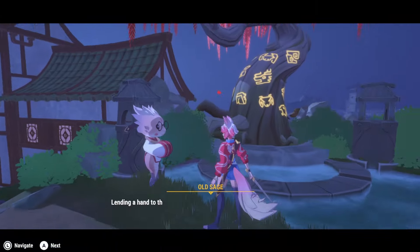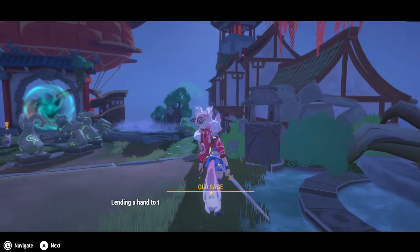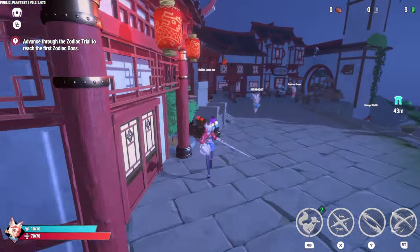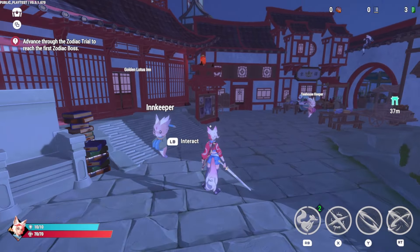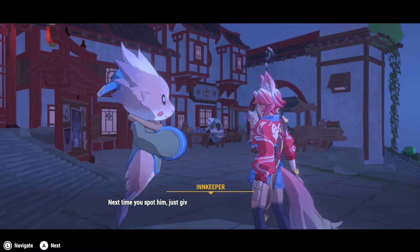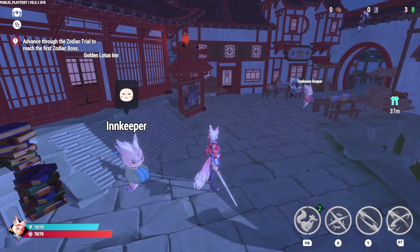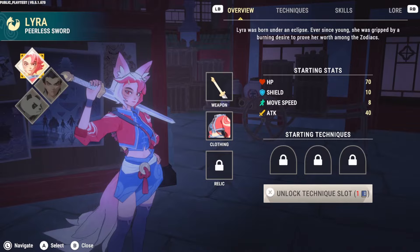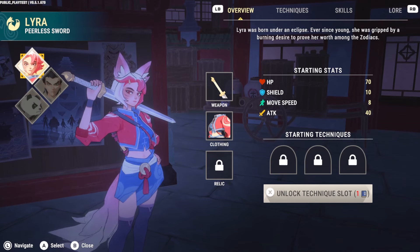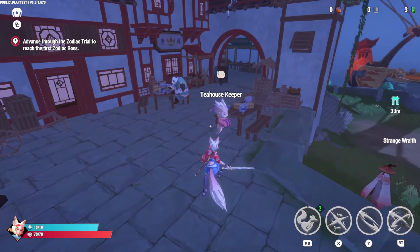Hello, old sage — lending a hand to the village does more than you might think. Good deeds done here have a way of spilling into your future trials, curious isn't it? Some base building stuff. I like the color of this old sage — so cute. I know I keep saying things are cute. Is it just the moonlight spilling on them that makes them look pinkish? The cat is loaded — next time you spot him, just give him a little poke, he might just toss a few coins your way. Here are the different characters we can choose from in time — we have 3 characters total.